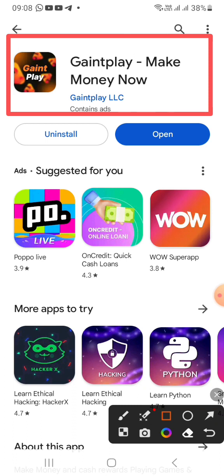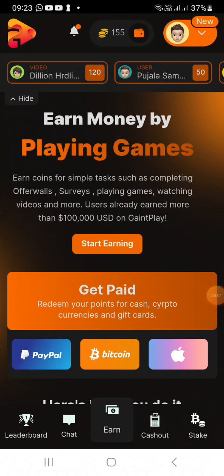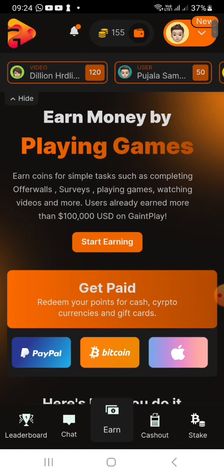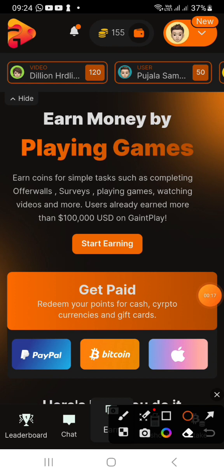We are going to download Epic. We are going to play a PC in the app. We are going to download the link in the description. We are going to download the site. We will download the PSC and eBay.